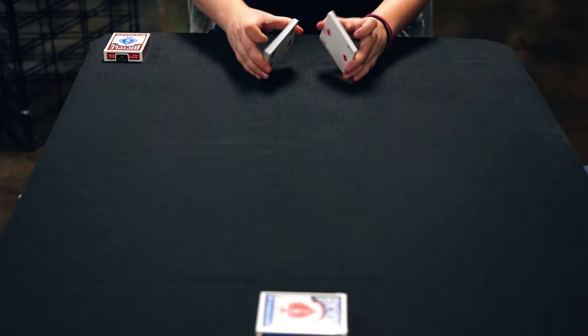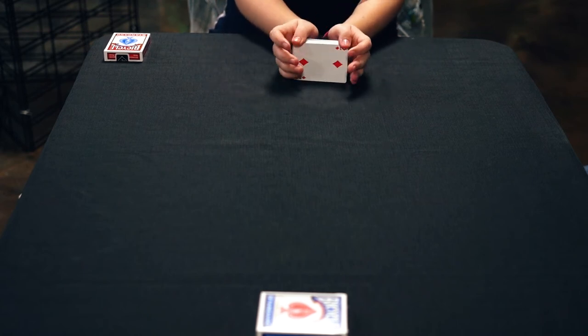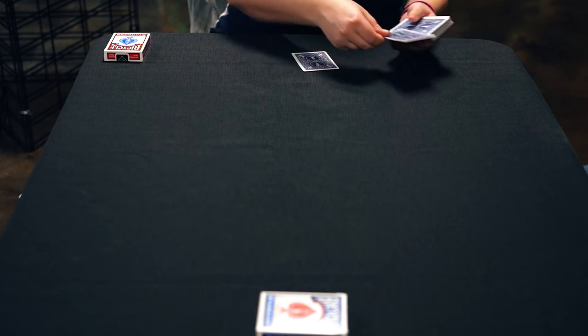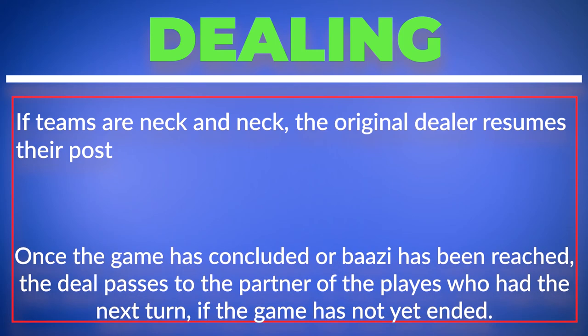How to deal and bid. The first dealer is chosen randomly by whatever mechanism players wish to employ. Afterwards, hands are dealt by one member of the losing team. If teams are neck and neck, the original dealer resumes their post. Once the game has concluded or a bazzie has been reached, the deal passes to the partner of the player who had the next turn if the game has not yet ended.